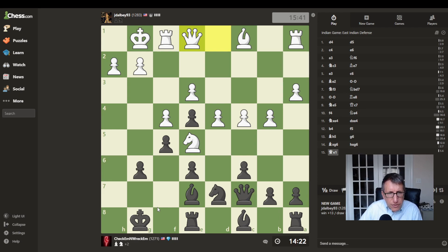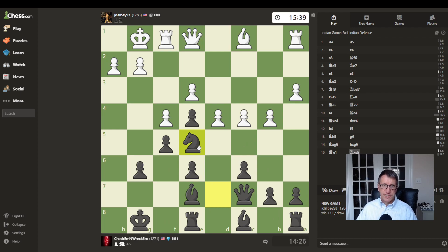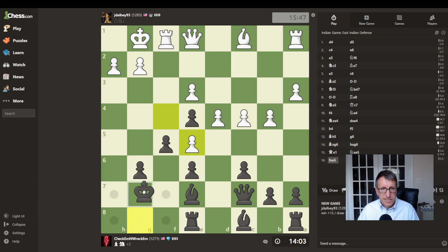He's trying to threaten to come down into the position. So let's just reduce the material because now we're ahead — might as well just trade off. What would be best to do here? Probably just start using this open H file for my rooks.